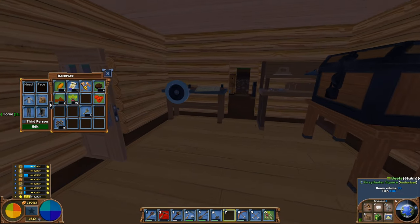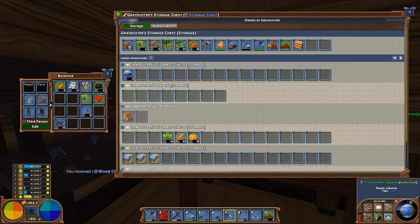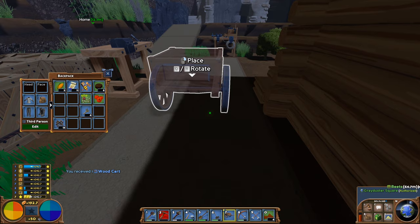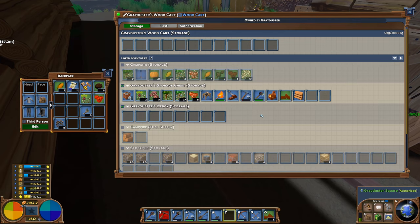I'm just going to see how large this regular wood cart is. It still says small cart for handling small loads or something, but it is significantly bigger than the other one. If we have a look inside — one, two, three, four, five, six, seven, eight, nine, ten, eleven, twelve slots.